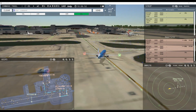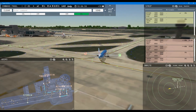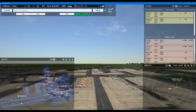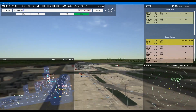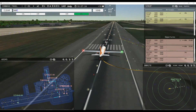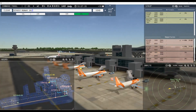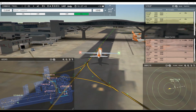Speedbird 2765, runway 26 left clear to land, wind 55 at 2 knots. Runway 26 left clear to land, Speedbird 2765. Easy 895, wind 55 at 2 knots, runway 26 left cleared for takeoff. Runway 26 left cleared for takeoff, Easy 895. Easy 8257, runway 26 left via Lima November Alpha November — runway 26 left line up and wait behind next landing aircraft, North Shuttle 1305.